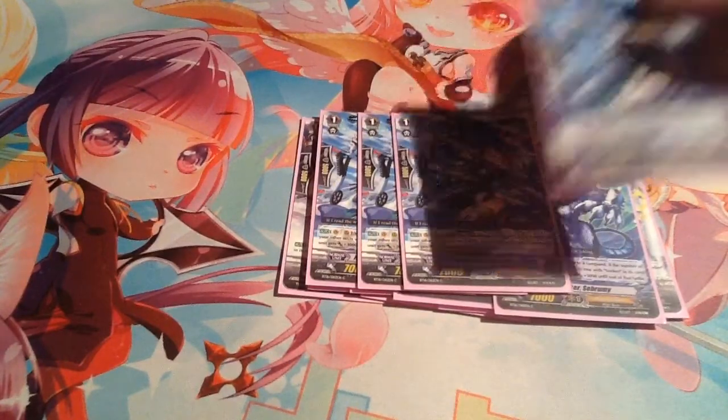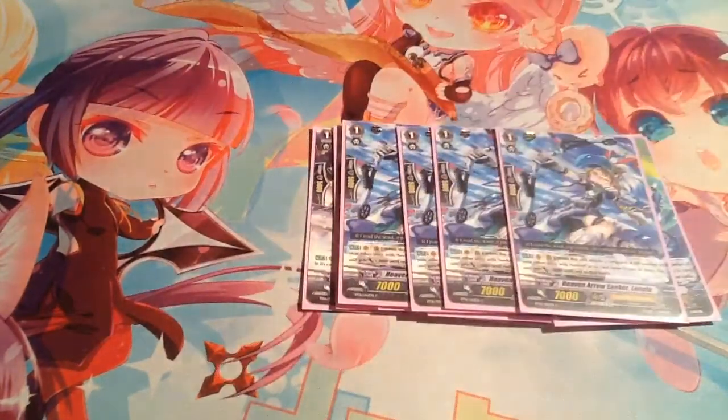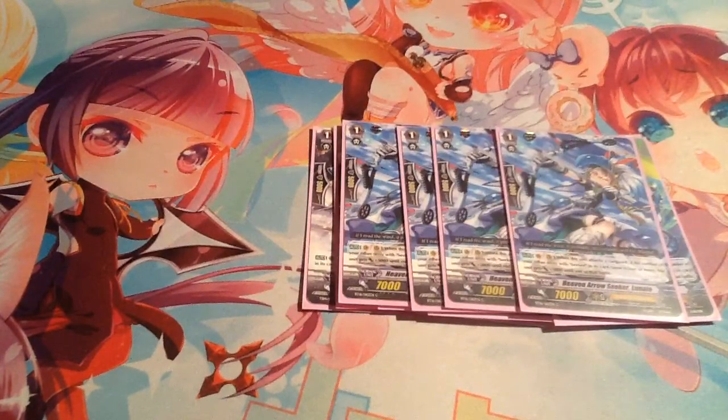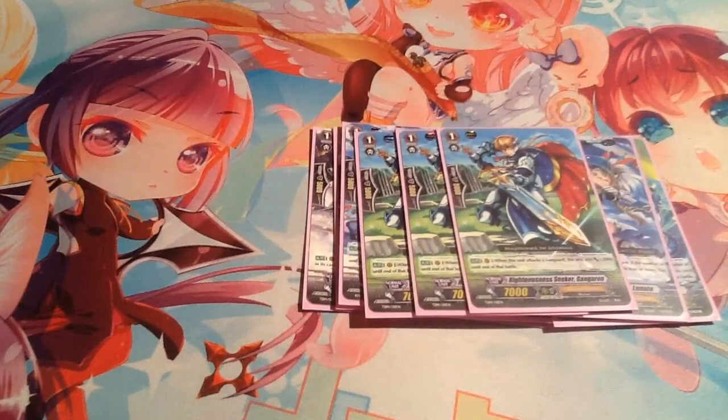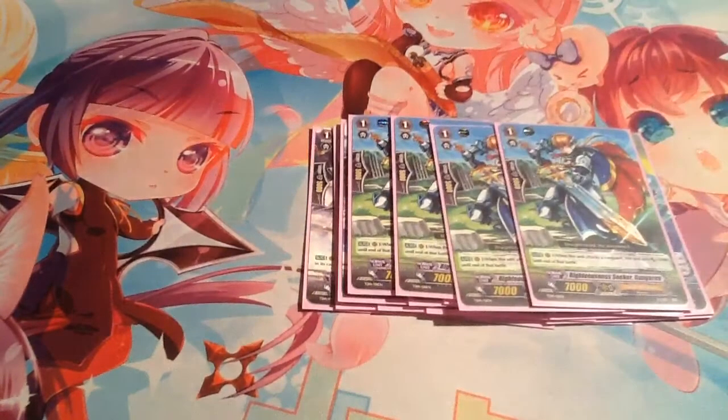Heaven Arrow Seeker Lunate — 10k attacker. If you have 4 or more other Seeker units on the field counting vanguards, it gets plus 3k when it attacks. Righteousness Seeker Gungaren — when this unit attacks, the vanguard gets plus 2k, making it a 9k.